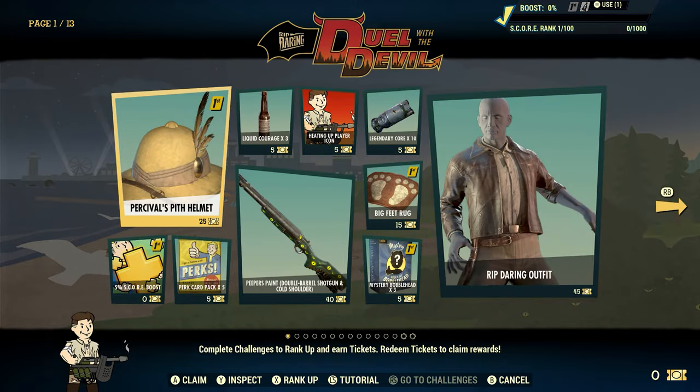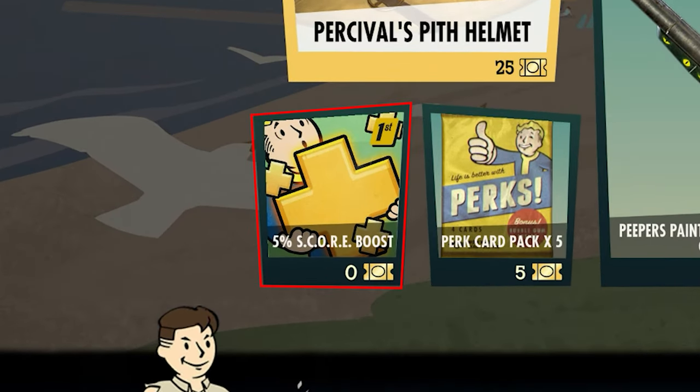The first page of the season will be available right away, with Fallout 1st members and season pass holders able to claim a handy 5% score boost right off the bat for the cost of 0 tickets.